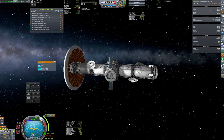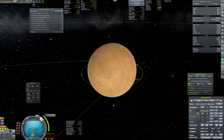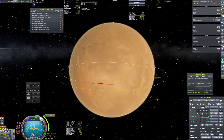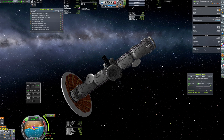The first module to meet with Duna is the truss. As mentioned, it will use its inflatable heat shield to safely enter the atmosphere to slow down. A precise trajectory has been planned so the vessel should easily enter low orbit using its thrusters just for a correction burn and raising the periapsis after braking.